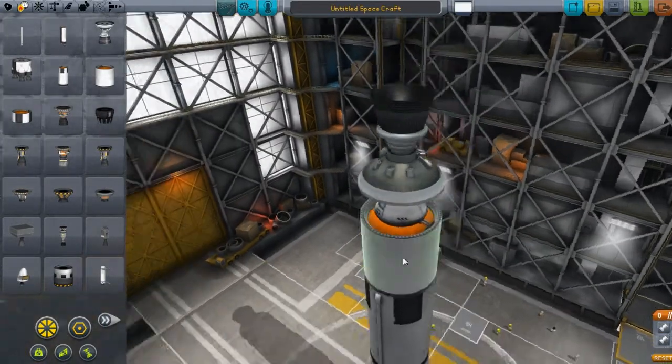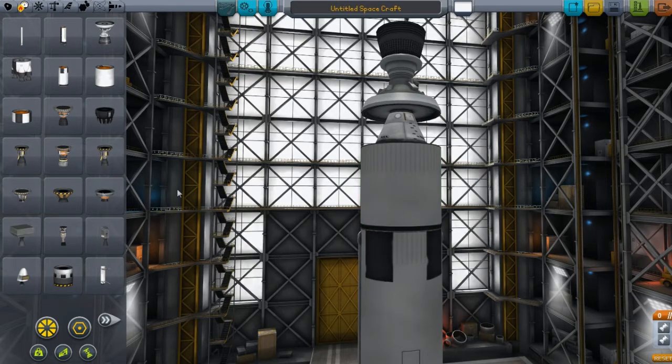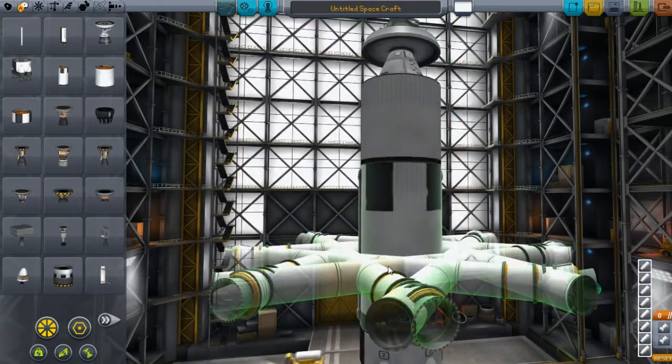I do know that they changed a few things here and there when it comes down to the joints and how the joints actually work now. You can actually build a rocket without attaching a billion struts to it, so that's amazing in my book. We do have a new solid rocket booster.